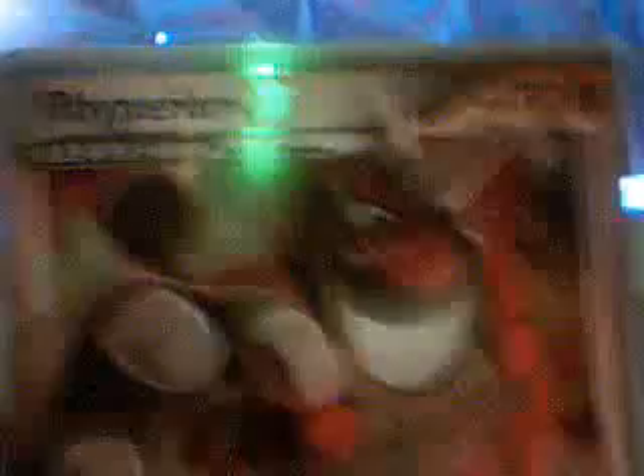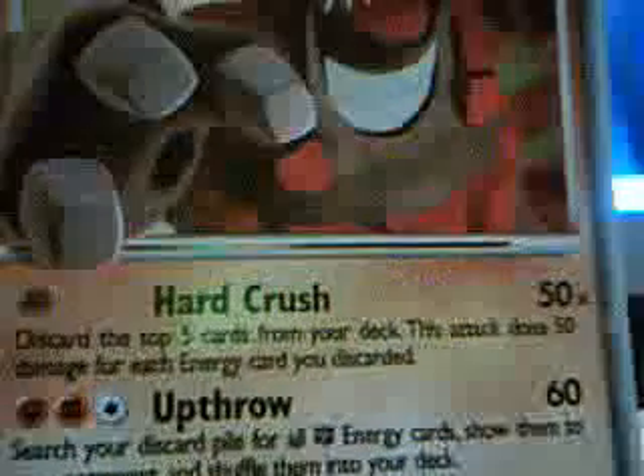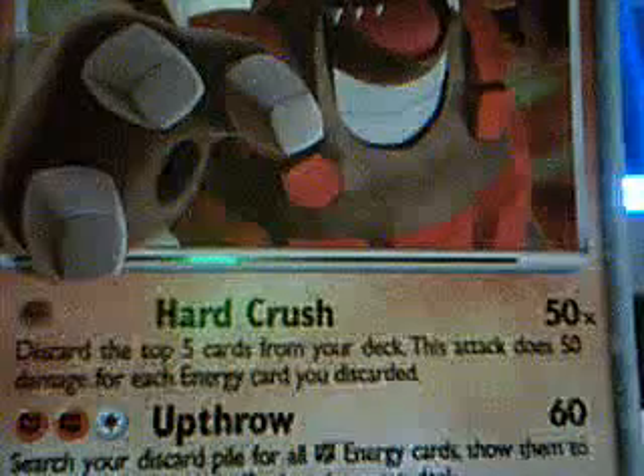Next we have Rhyperior Level X. It's got 170 HP, which is better than Mewtwo. It knows Hard Crush and you don't need any energies for that — it does 50 times damage, which is awesome. And then it knows Up Throw which does 60 damage and takes two Fighting and one Colourless.